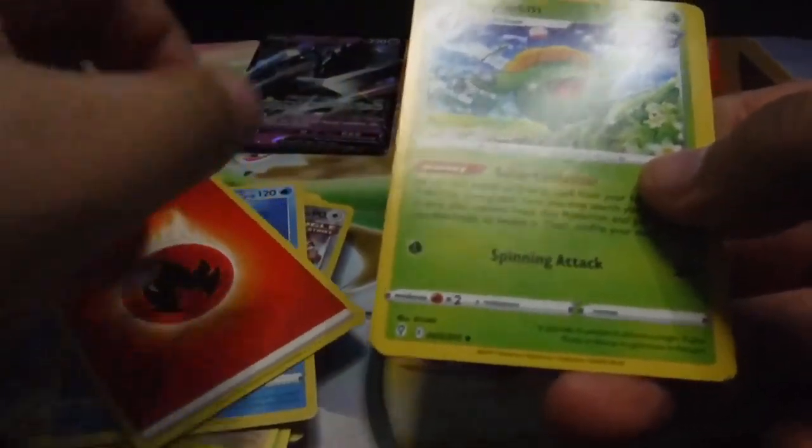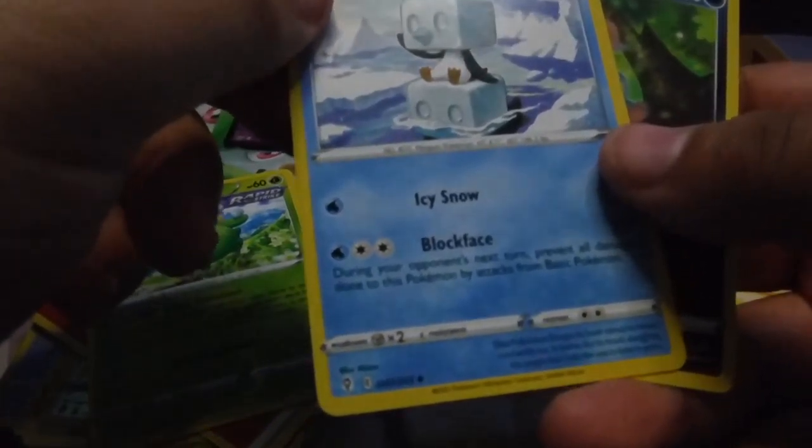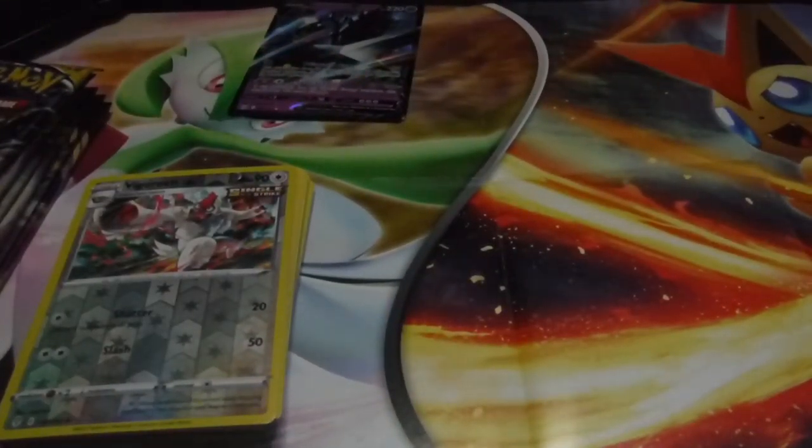Necrozma — why do I keep saying Necrom? We got a Hop, Phoebe, Teddy Ursa, Audino, Petilil, Vigoroth — needs to lay off the viagra. We got a Sharpedo, Skirbloom, Snorlax, Ice Cube, and Nuzleaf. Was the Vigoroth the special card or the holo card? I don't know.